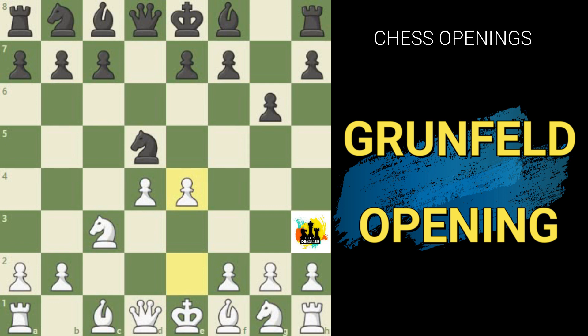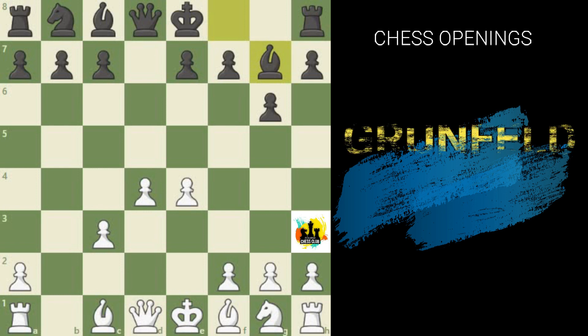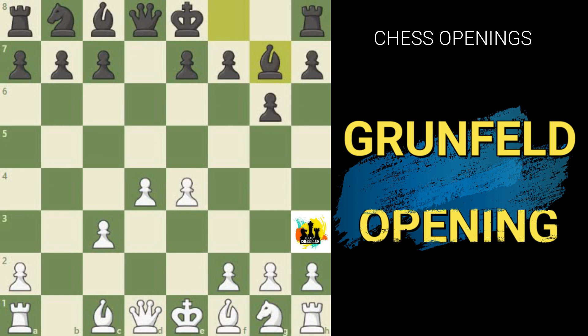From here black captures on c3 and white recaptures. Black completes his bishop to g7. White indeed has a huge pawn center — his pieces have plenty of flexibility in deployment, while black has problems finding squares because the pawn center controls so many squares. The center can also rapidly be advanced; for example e5 or d5 could push material backwards. There are plenty of ways white can press for an advantage, but let's focus on what happens if white doesn't think carefully about how to deploy his pieces.